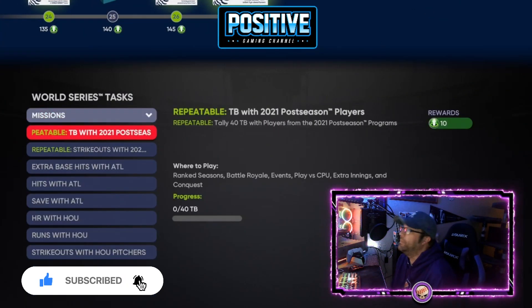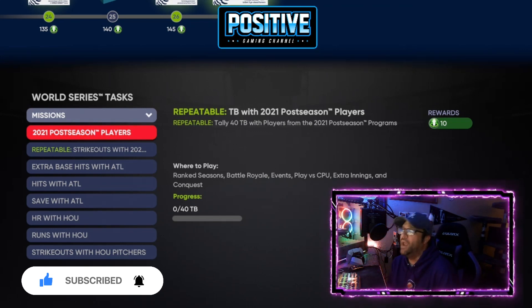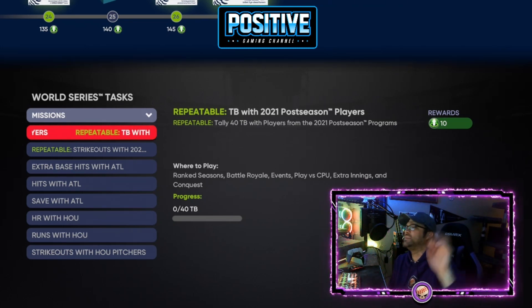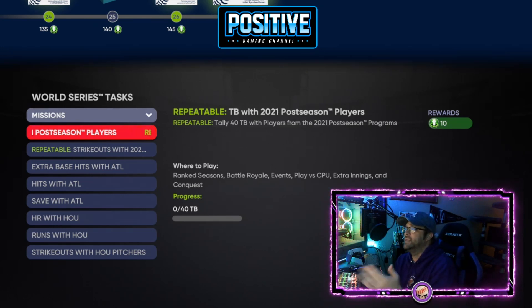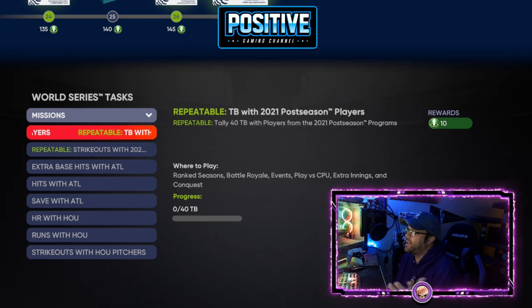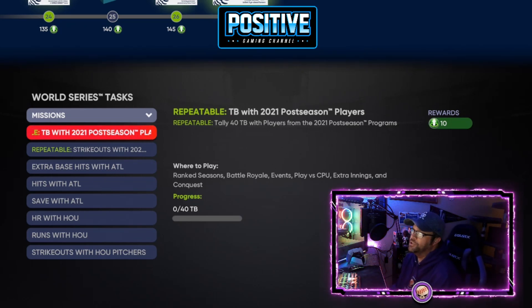The fastest way to get through this program is missions. Build a squad full of postseason cards from the previous programs to fill out every position except catcher. Don't use a postseason card at catcher because they'll drop third strikes and throw badly to first base, giving you a lot of errors. You'll still get strikeout credit, but you won't actually record many outs.